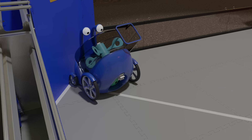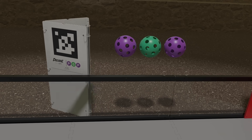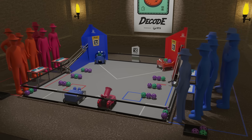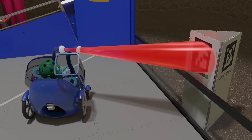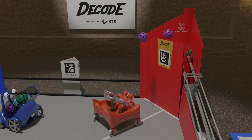At the start of each match, a motif made up of three artifacts is randomly selected and indicated on the obelisk. During the first 30 seconds of the match, robots are autonomous. Robots can use sensors to decode the motif, leave the starting line, and score artifacts in the goal.